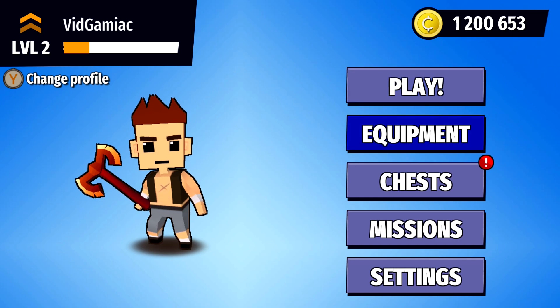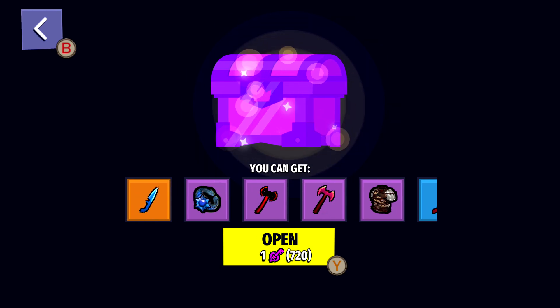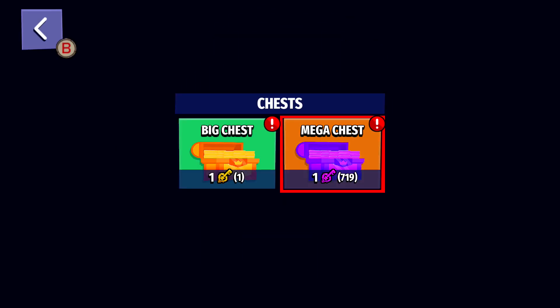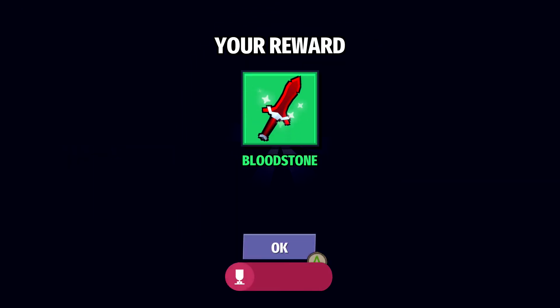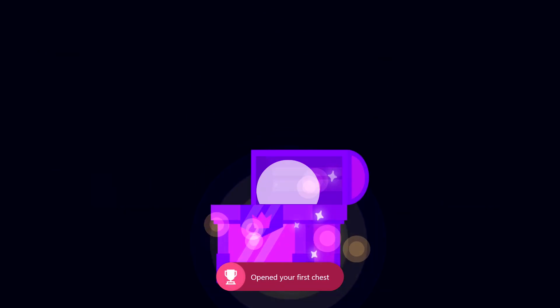Once you decide that you have enough money, make sure you just back out and then go over to Chest. Make sure you spend as many keys as you want opening up purple chests. You should get a slew of achievements along the way, including opening up your first chest.